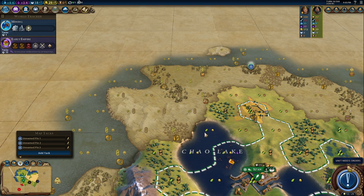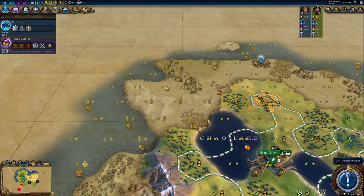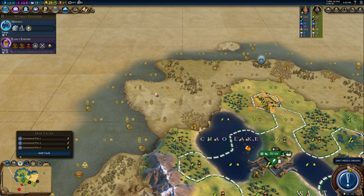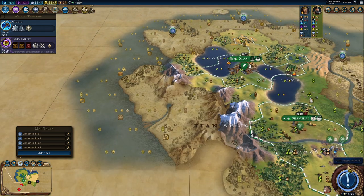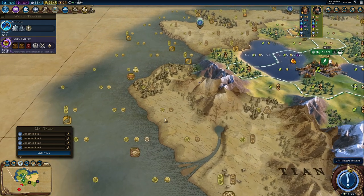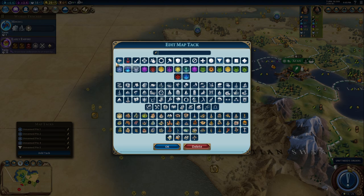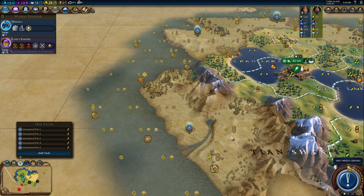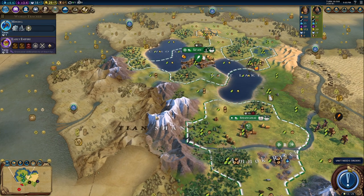Then we have another area. We have a great opportunity, unfortunately always close to the sea because I cannot find anything further away. I would like to found a city here — probably not my priority — but my next city will be in this very close area where I can create a harbor between the fish and the pearls. Here I would have fresh water, mountains for another district — a scientific district probably. That's going to be nice. This is probably going to be my second colony.